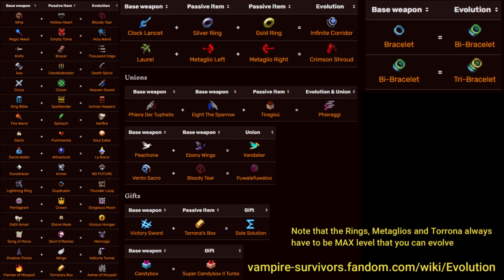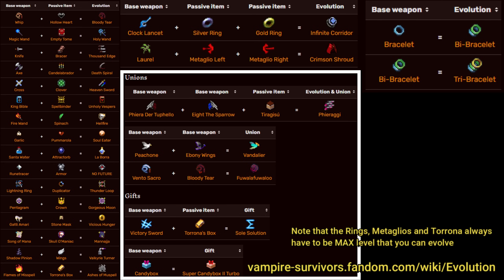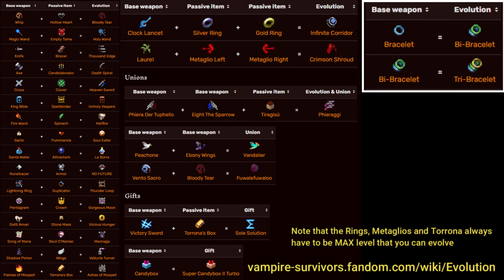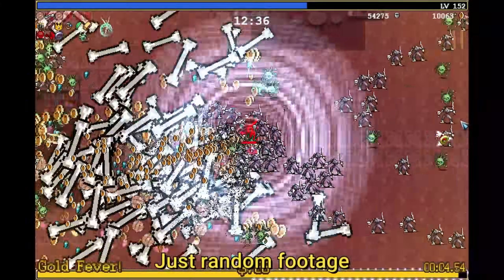Now I will shortly cover the evolutions in the game — check out the wiki for more information. Most of the evolutions can be done by just having the right item and picking up a chest that can evolve. Then there are also unions, which are in general all of the weapons that require another weapon and they combine with each other — for example, Ferrachi is an exception that also needs an item on top. Then you have two special weapons being the infinite corridor and the shroud, mostly because you only unlock the items after a special event. There is also the only triple evolution in the game, which is the bracelet, the bee bracelet, and the tree bracelet — you just get them to level 6 and then pick up an evolution chest. Vandalier is the only evolution that has multiple level-ups aside from the tree bracelet. Then there are gifts like the soul eater, and the candy box as well as the super candy box.